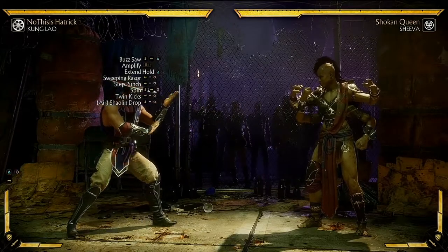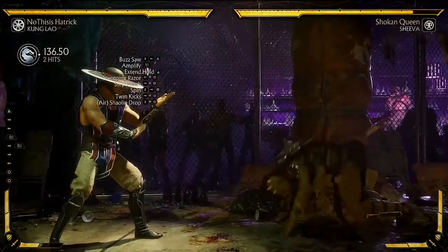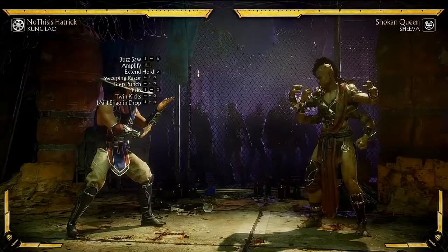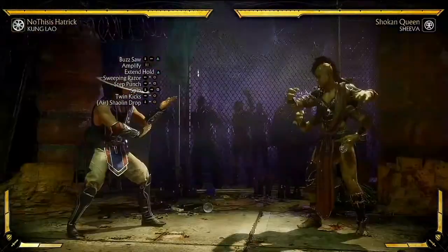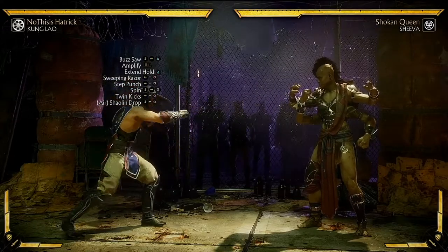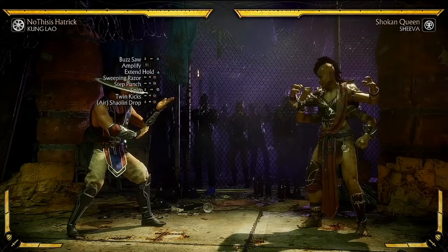To explain this step by step: first do Buzzsaw and hold it, then go for Sweeping Razor. Now let's do that again and add Step Punch — you're still keeping the juggle going. Now add the Spin, and there you go: 303 off of that, which is guaranteed when your opponent is blocking and you're trying to punish them.